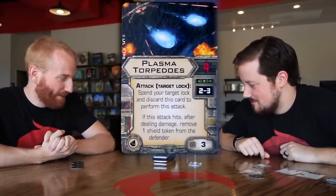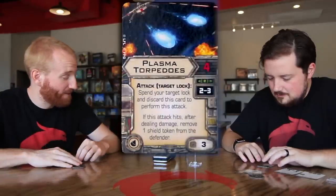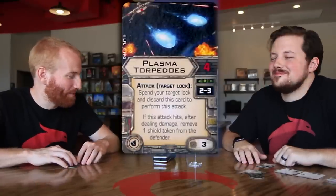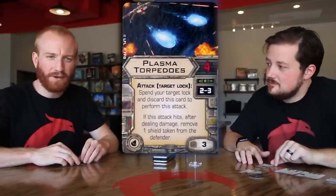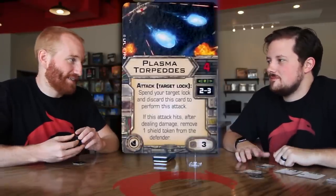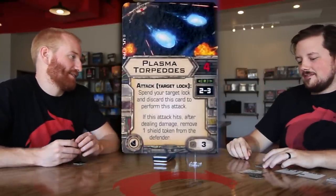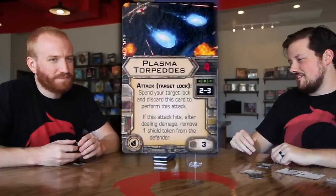Plasma Torpedoes — four attack, range two to three, three cost. Spend your target lock and discard the card to perform this attack. If it hits, after dealing damage, remove one shield token from the defender. You're getting four attack dice and sometimes you're going to knock a couple shields off something that has one or two shields left and it won't do much. But you wouldn't shoot it at that ship. Range three, no bonus die, four dice — it's interesting. It would have been stronger if you removed the shield before dealing damage, but it would probably be too good.